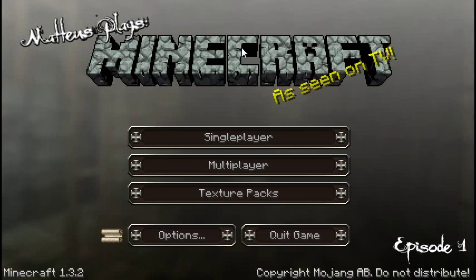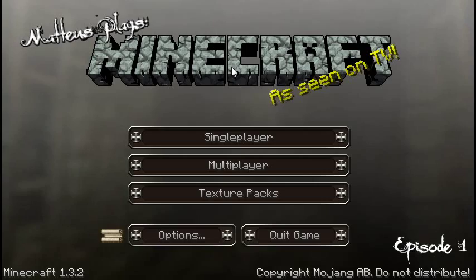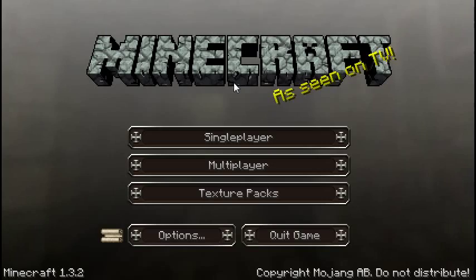Hello and welcome to Mateus Plays Minecraft. I'm Mateus, now let's begin. Alright, so what we're going to be doing today is we're going to be starting a new world. I'm using the DokuCraft Light texture pack. So, here we go.